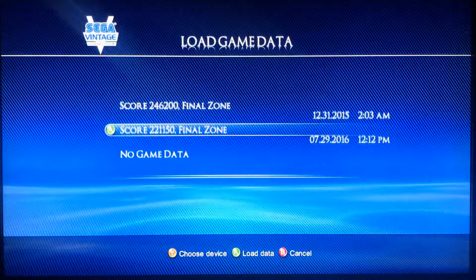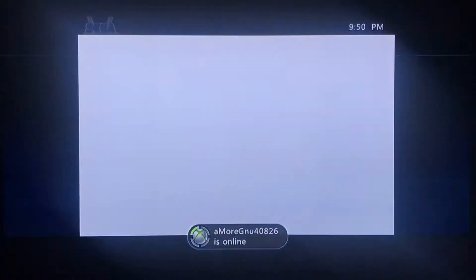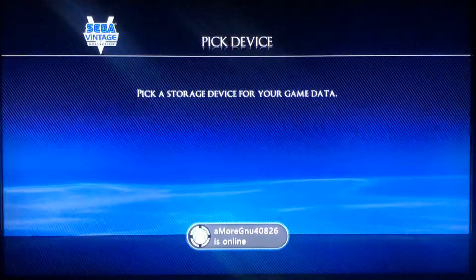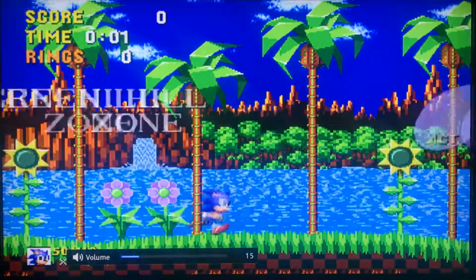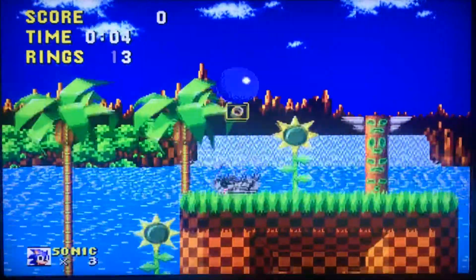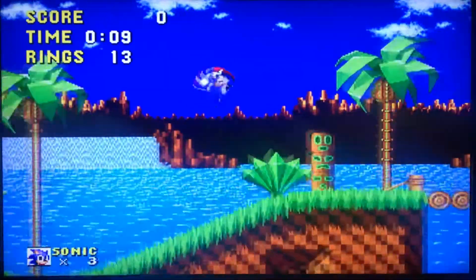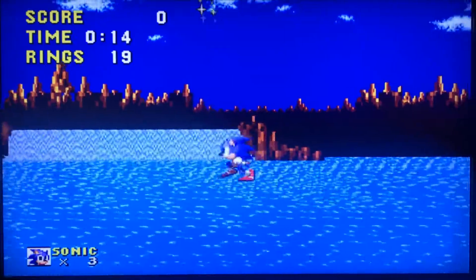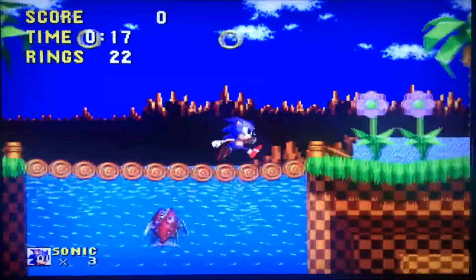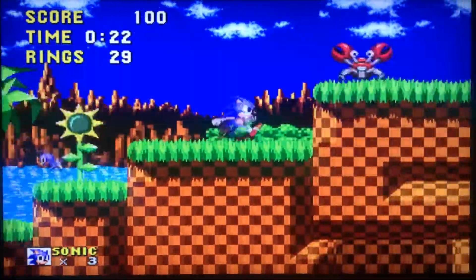Now we're going to start a new game. Let me just check — nothing here, just showing all my previous times I've played. So now we're going to start a new game and start this adventure off. I'm going to be getting all the Chaos Emeralds. Controls are very simple: A to jump, control stick to move, and hold down to curl into a ball.